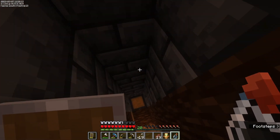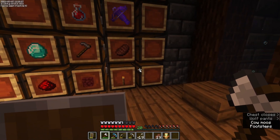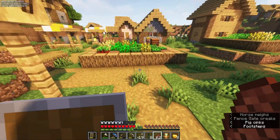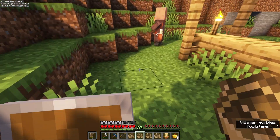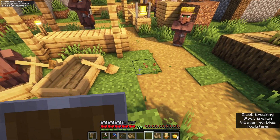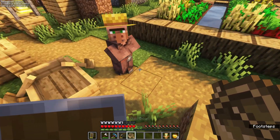We got splash potions so we're ready to go to the village. We're gonna store all this stuff here. Now we steal some villagers — I'm gonna do four, but if you're doing this strategy at home you could always do more than four, just any even amount. Look, they're going in there for me, that's so nice of them.